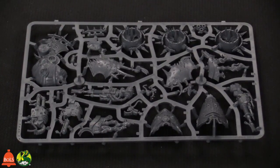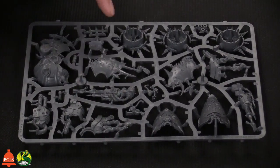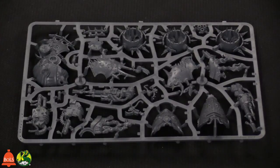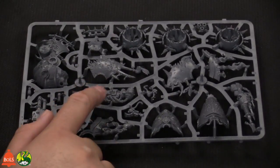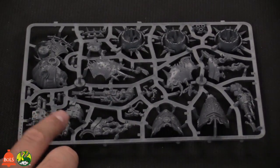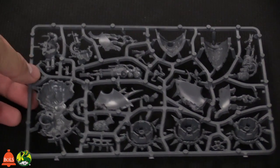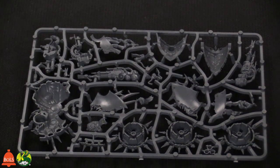You can customize with the different options — vents, spikes, or whatever — plus the different face plates. That gives you nine different options if you mix and match. The big vent pieces are the engines, and there are the plague spewers, the blight launcher, and a grenade launcher. The flesh mower is probably on the other sprue. The skulls on the side of the gun are just incredible.